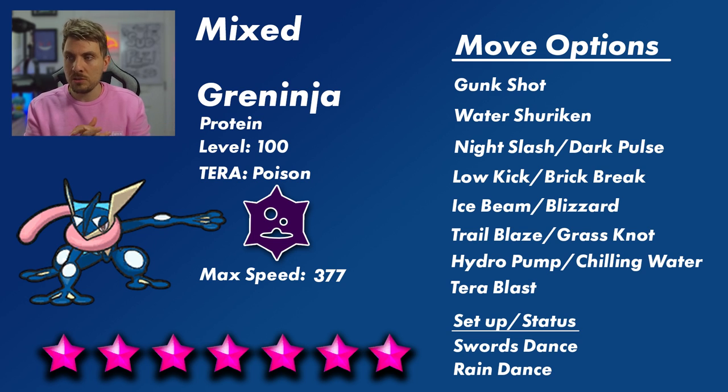The support options for the mixed set don't really change — we'd probably see Swords Dance to boost attack, and Rain Dance to boost Water-type attacks. Regardless of the set, Gunk Shot, Water Shuriken, and a Dark-type attack like Night Slash or Dark Pulse are probably going to be the staples. I also think Ice-type attacks are likely since Ground types are weak to Ice — whether that's Ice Beam, Blizzard, or Ice Punch depending on the build.